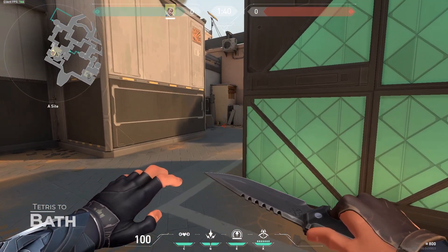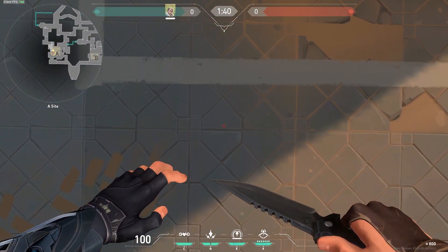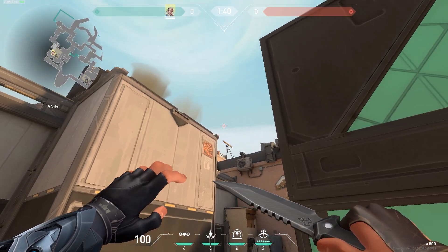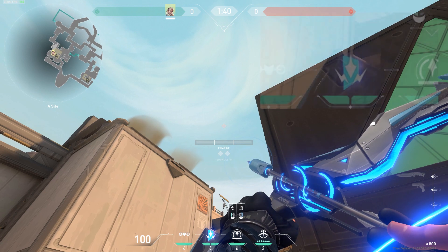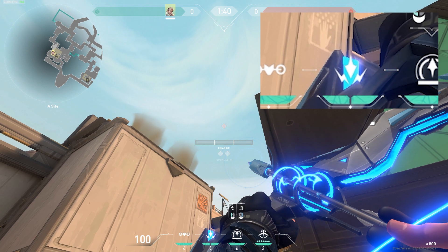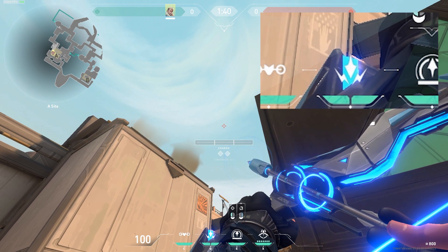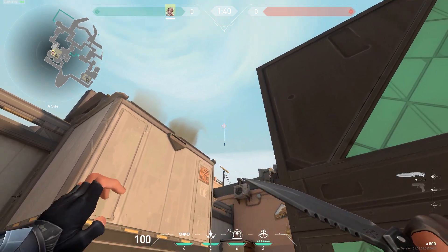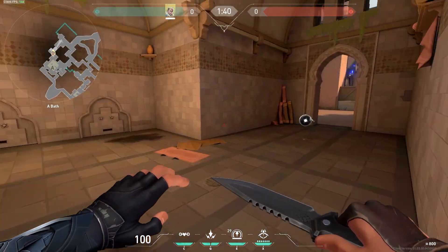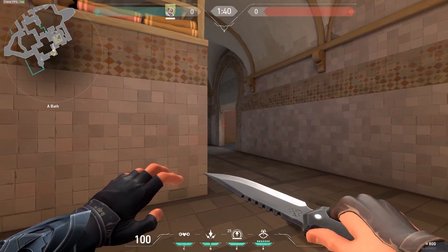If you are on Bind and want to spot people in bathrooms, line yourself with these diamonds, look all the way down and line yourself with this spot. Then look all the way up to that little spot — you see the image of my crosshair — aim right on that spot, then jump and throw at the same time. The arrow will land right over there, spotting everyone inside bathrooms. It's a really uncommon spot so people will take some time to shoot it.